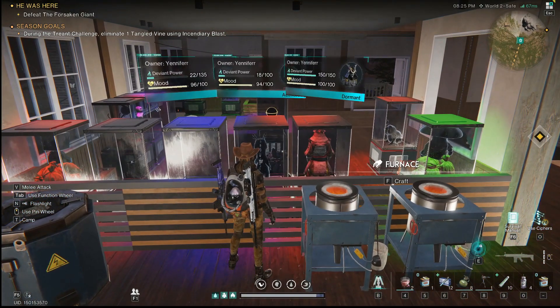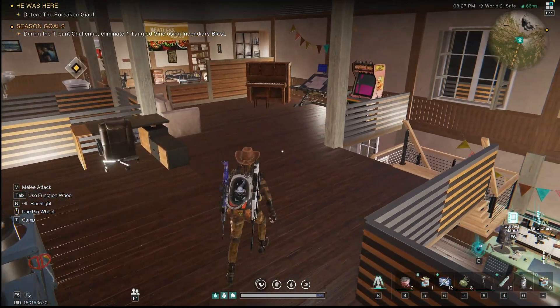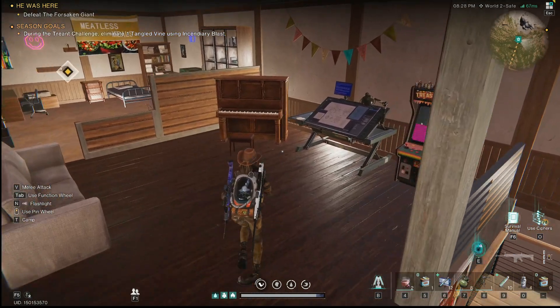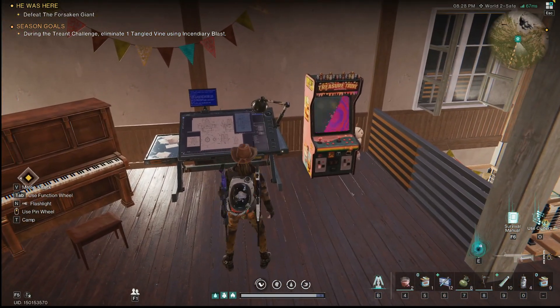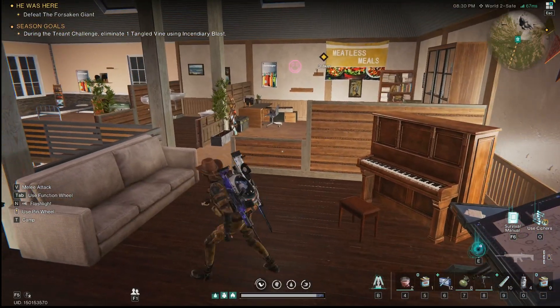The reason the furnaces are upstairs and not downstairs with the rest of the mechanics is that some of our deviants here like to be warm, so they like to be next to the furnaces. That's why they're there. This is our little wish room — entertainment room. We can make a wish over there for weapons.